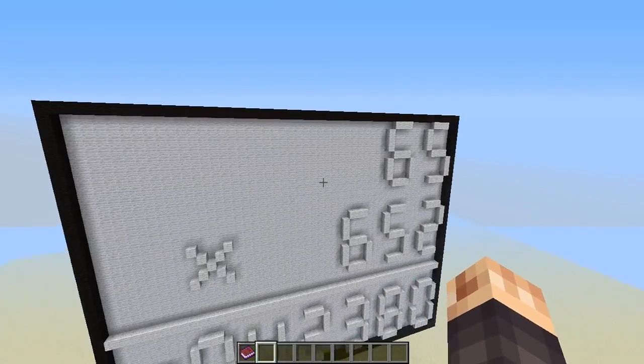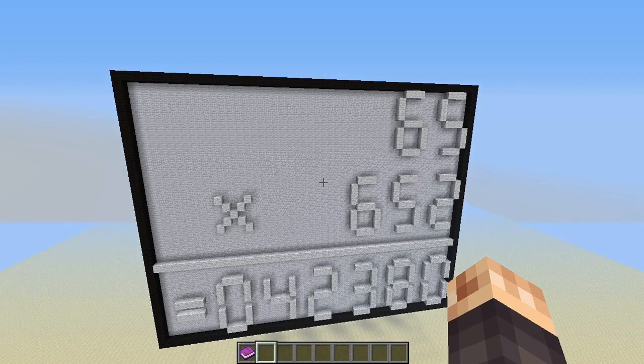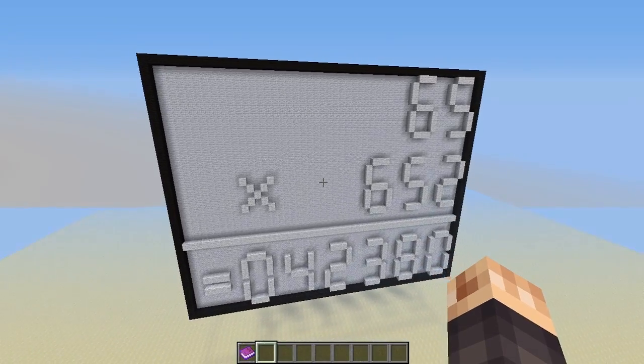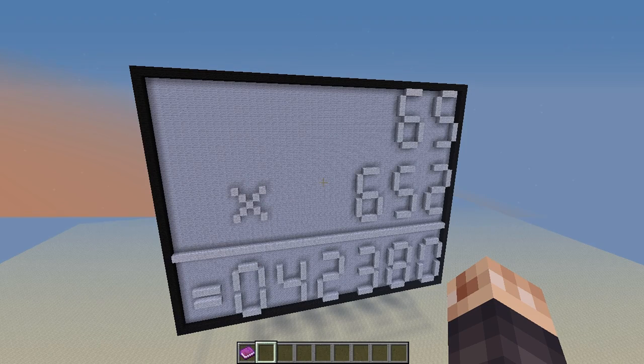Fantastic build, Drakensloth. You're an interesting builder — I don't see many projects like this, little mathematical things. Excellent job. The command blocks are just mind-boggling, the best way I can describe it. Thanks for watching. If you love the idea of this calculator, go download it — I'll put the link in the description. Leave your comments for Drakensloth, tell him he's amazing with the command blocks and redstone. Have a great day and enjoy your Minecrafting!